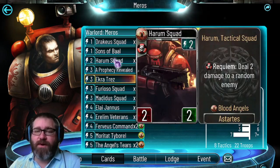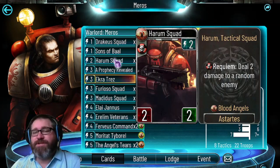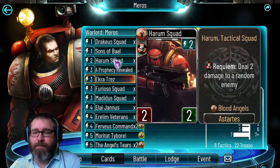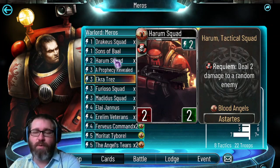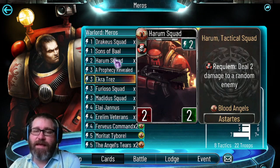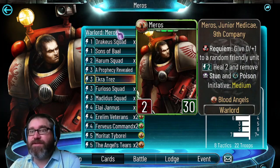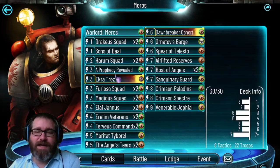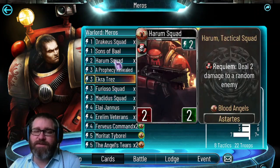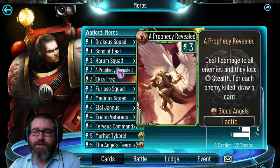Harem Squad is a low-cost Requiem troop that deals two damage - underrepresented, which is a shame because they're really good in Reckoning builds. They pop off for two, four, or six depending on how many troops you've got on board or what you're playing from your hand to flank. With Miros's passive he could potentially bless them with additional health so they stick around a little longer. Harem Squad is a very good common. Dracchia Squads are rare. Prophecy Revealed is always a good card for draw - always good to get the Stealth 8 in there.